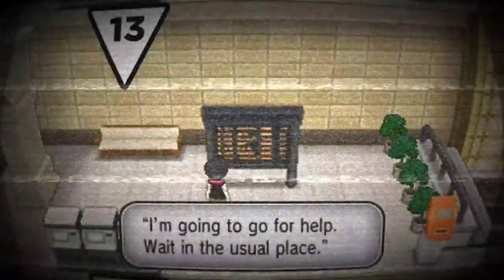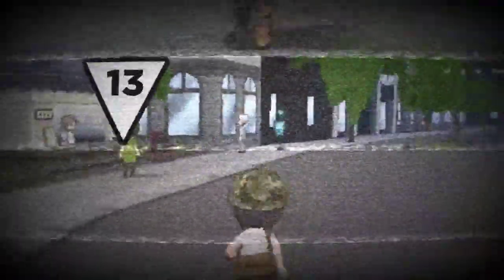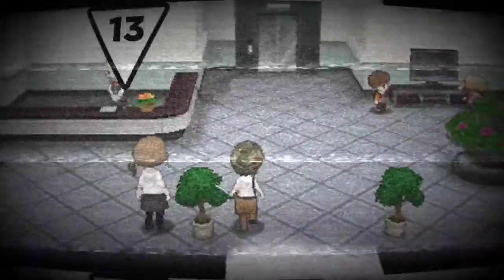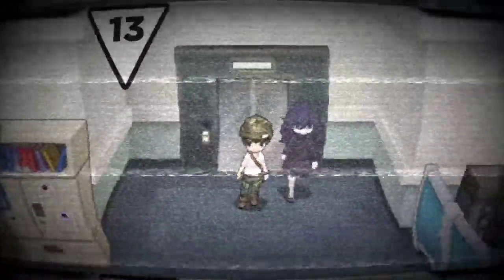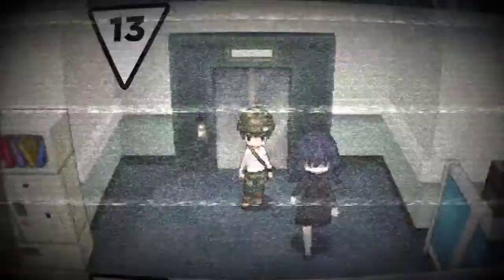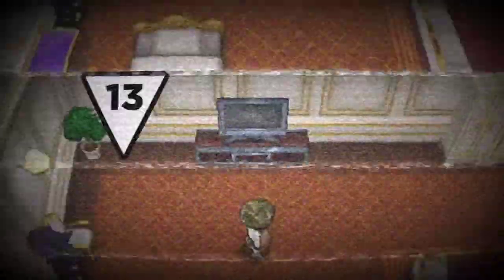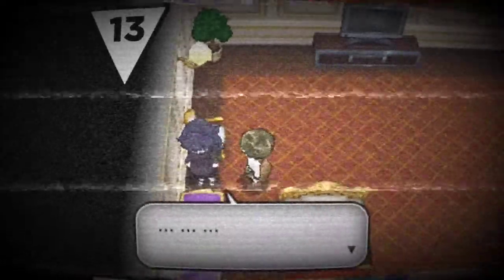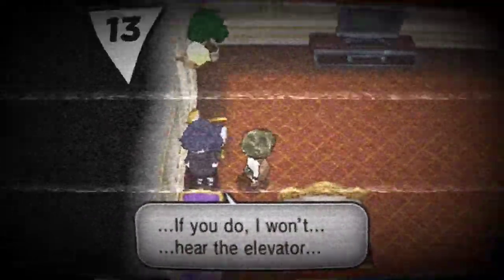I'm not a big Pokemon fan, but back when I was a kid I had this Japanese holographic legendary bird card. When we moved to Atlanta, I left it in my grandmama's kitchen cabinet. Some crackhead probably raided the house and stole my special Pokemon card. Also in the city, there's a board at the train station with a secret message that reads, 'I'm going for help, wait in the usual places.' That's a little creepy too.